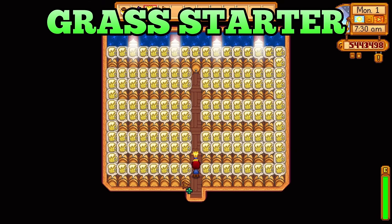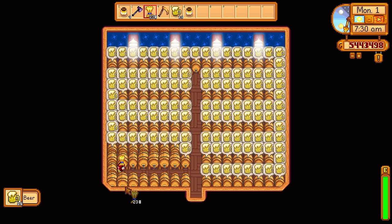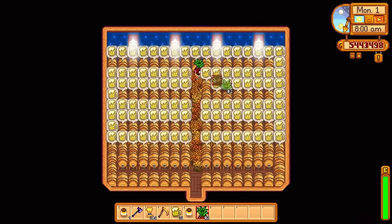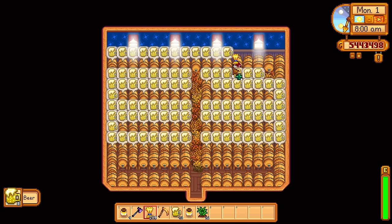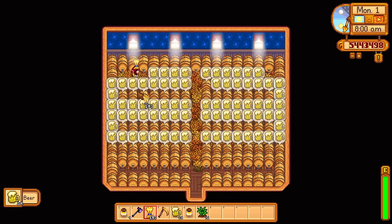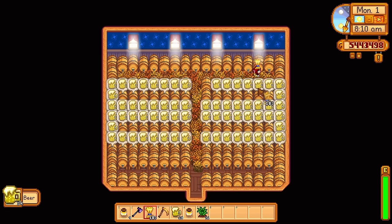Here's a tip I saw in the comments that can help some people. If you struggle placing items into your processing machines while collecting completed items at the same time, you can use grass starters to place some grass inside your farm buildings. This will cause your character to walk a little bit slower, making it easier to place items back into your processing machines.